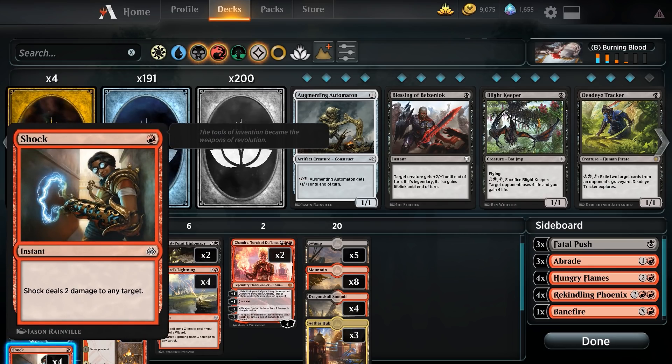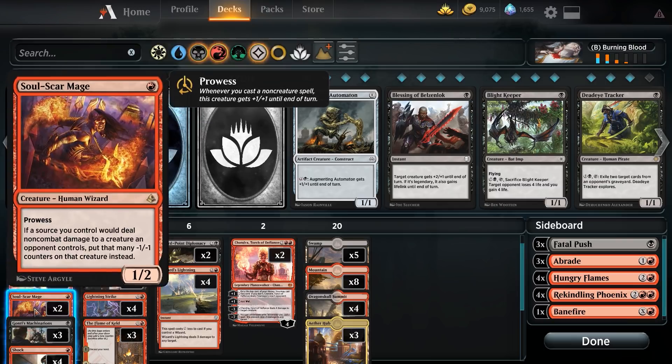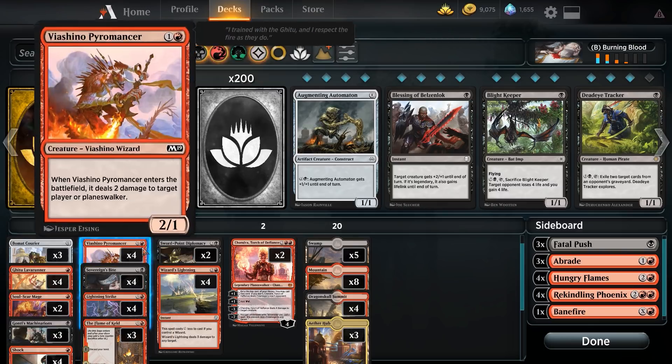Four copies of Shock — one red mana, deal two damage to any target. A nice cheap burn spell that's usually enough to enable Gitu Lava Runner and pump up Soul Scar Mage, so this two damage usually isn't just two damage in the end.